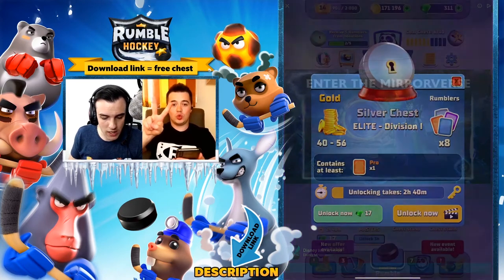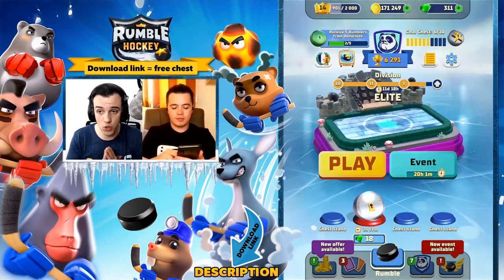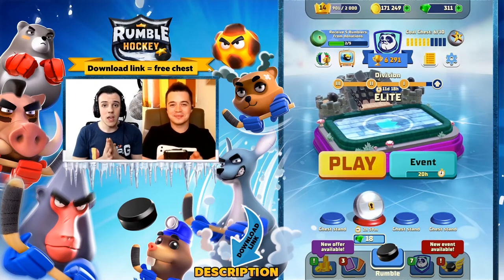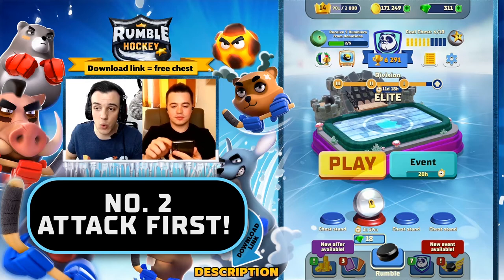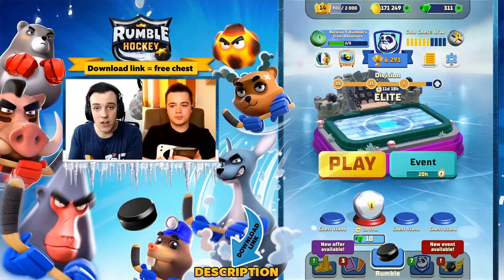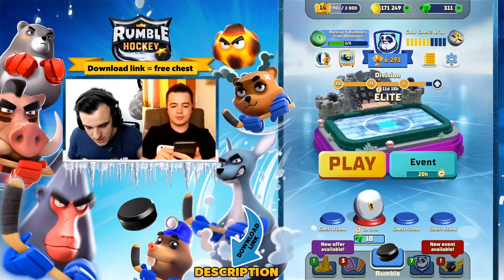Number two in our list. This is something that has to do with gameplay — really, really important. This game is different from Rumble Stars. If you know Rumble Stars, don't forget it is totally different. In Rumble Hockey it's not as tactical; it's very dynamic, it's very fast. So you need to attack first. This is really important. Be the first one to attack, put pressure on your opponent. You never know which of your Ramblers can score, but in order to score you need to have attackers on the field. Use attackers. Try, of course, when you have to defend, defend — but most of the time try to pressure and be the one to set the attack.